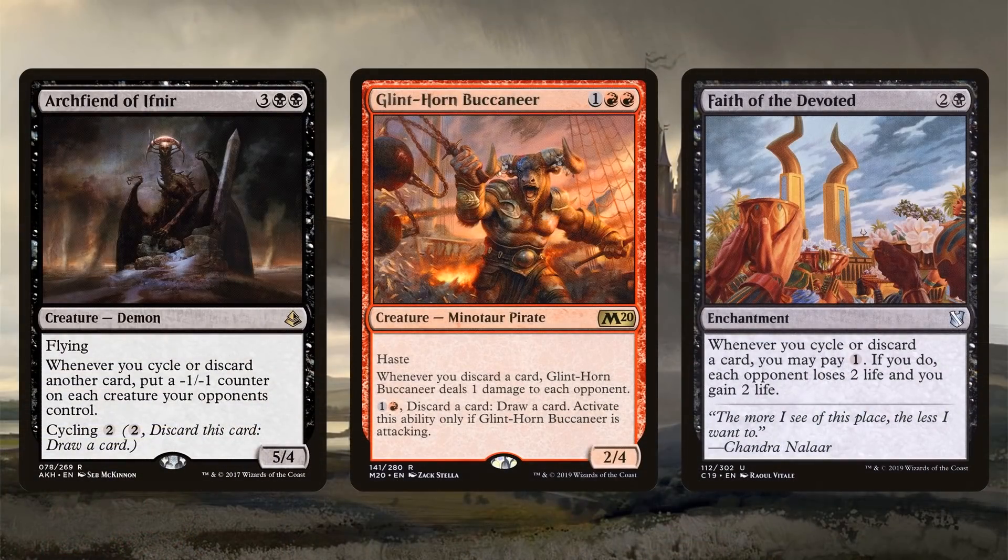Here are some effects that trigger when we discard — these work with wheels but not so much with targeted discard. Archfiend of Ifnir puts a -1/-1 counter on each creature opponents control. Glint-Horn Buccaneer deals one damage to each opponent for each card we discard, and also has a cool discard outlet. Faith of the Devoted requires you to pay mana for each activation, which I'm a little on the fence about — if I'm already spending five mana on Memory Jar, I won't have mana left to activate Faith of the Devoted multiple times. It is a powerful effect though, so it could serve as a budget version.